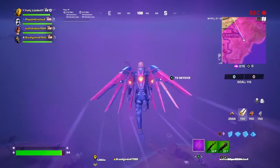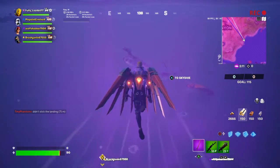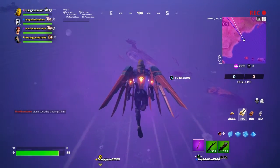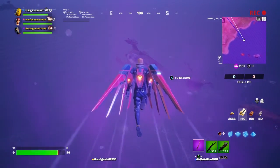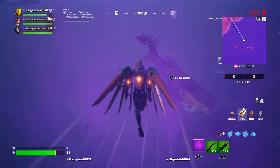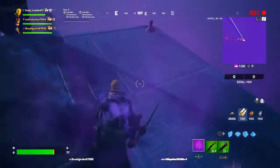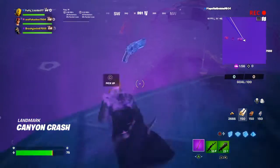Hello Fortniters, Fully Loaded here back with another video. This video will show you how to search chests or ammo boxes at crashed IO airships. Right off the jump, I'm landing at an IO airship crash site. There are a couple of them located on the map, and this challenge will highlight where you need to go when you look at the challenge on the map.